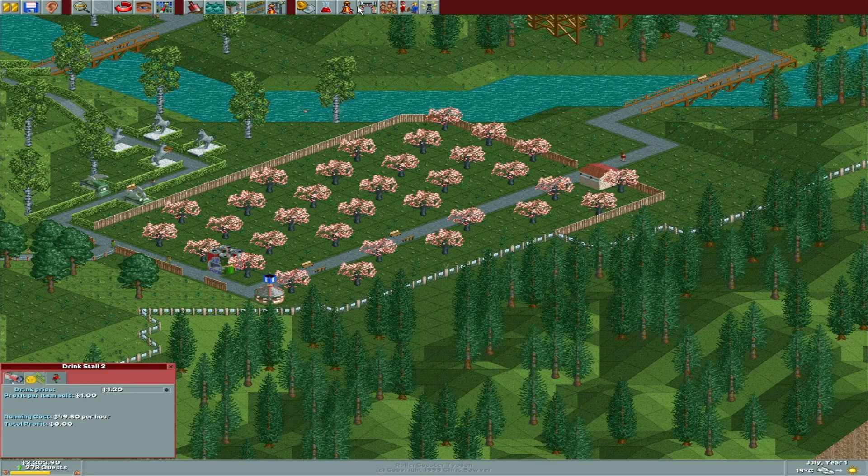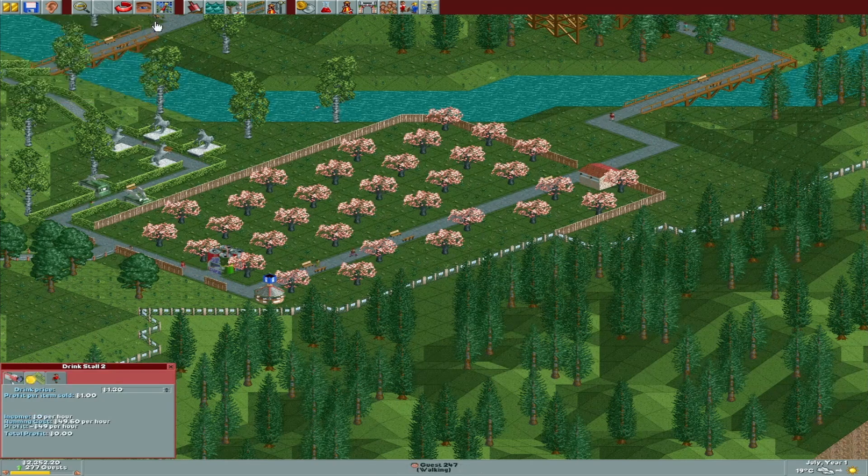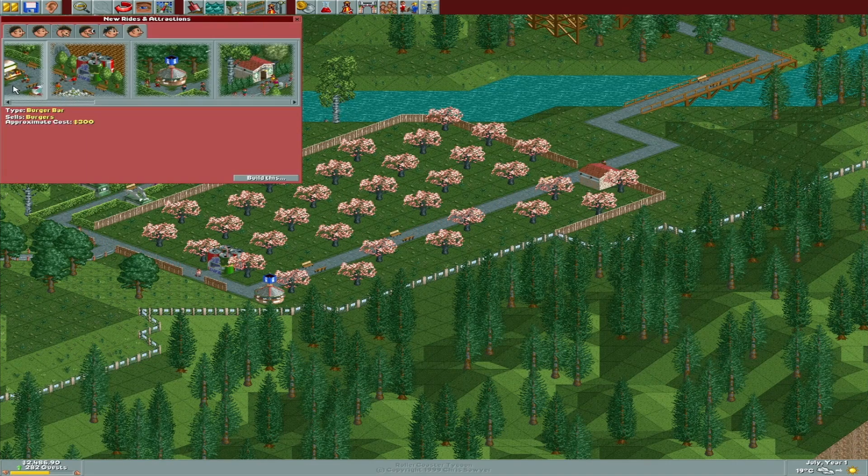I'll raise my price — not 21, let's do 20. I like to go in increments of 5. If people still think it's cheap, I'll raise it another 5, and then if someone thinks it's too expensive, I can lower it a little. Let's go ahead and lower the price on the drink stall.